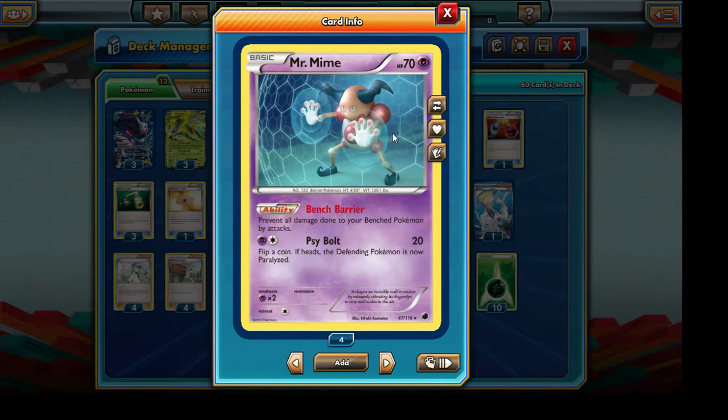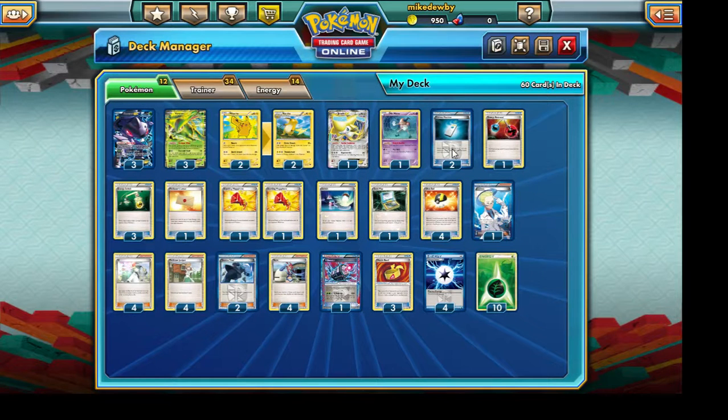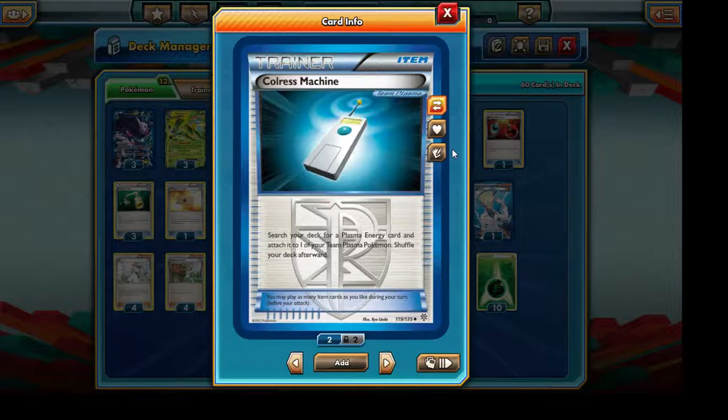If our opponent has a Landorus EX, two attacks would pretty much knock out our Pikachu, so Mr. Mime is here to essentially prevent that. We're also running two Colress Machine, which is to help speed up the power up of our Genesect EX — it allows us to search a Plasma Energy from our deck and attach it to our Genesect EX. We're going to be running two of these in our deck today.